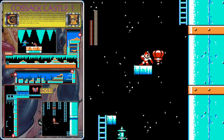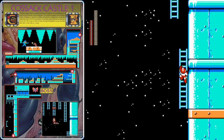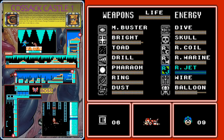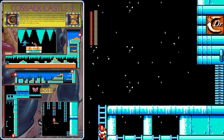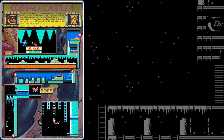The easiest way to get up onto these icy platforms is to use your Balloon Adapter — just place a balloon between each two icy platforms and you'll easily be able to make it up to the next one. We'll use another balloon here and then jump over to the ladder. Make sure to hold up when you get near the ladder to grab it. If you need weapon energy, climb up the first ladder, but if you don't, use Rush Jet when you see the platforms close and fly it over to the last ladder, which you can climb up to find the boss's room.